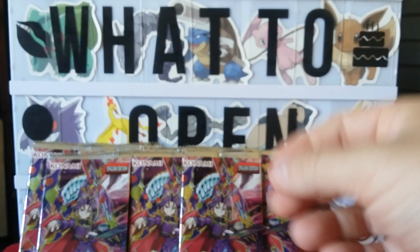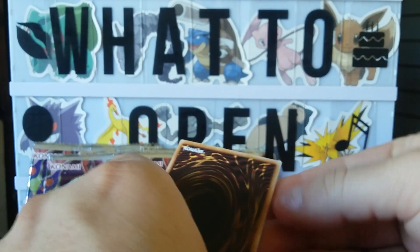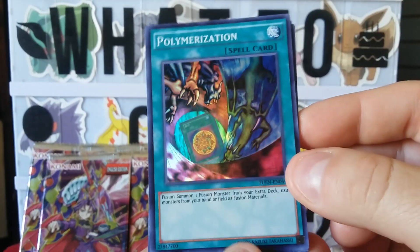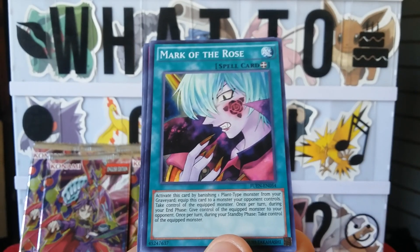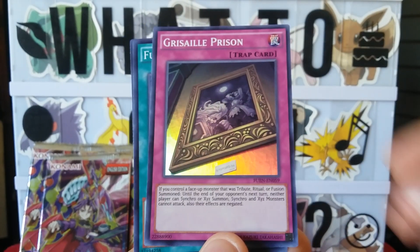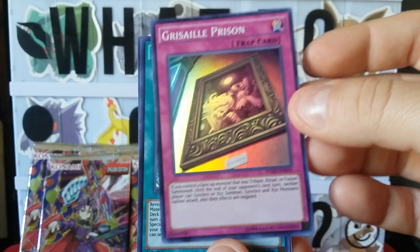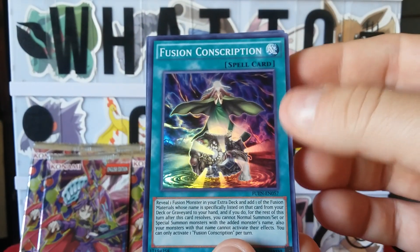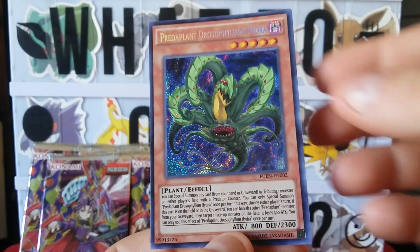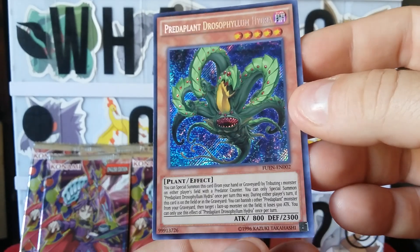All right, pack number three! First card from the front to the back. We got Polymerization, a Mark of the Rose, Grissel Prison, Grissel Prison Fusion Conscription, and Preta Planet Drosophilum Hydra. Okay, on to our next one.